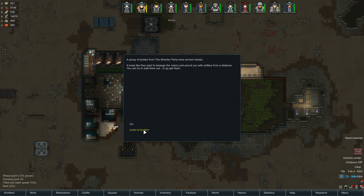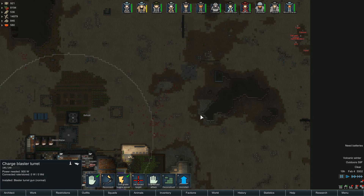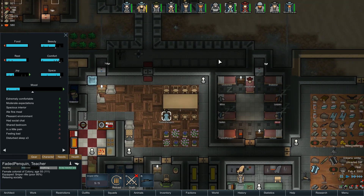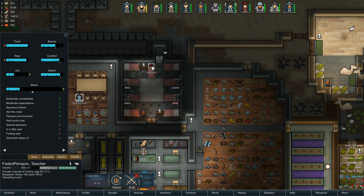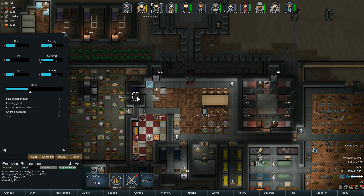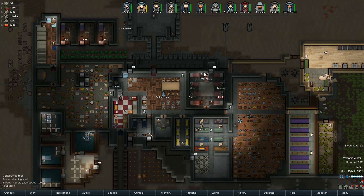The Shanker party has arrived and they're going to besiege the colony. We have mortars too! Fated Penguin, if you'd like to come mortar some people — and who else is awake? Dinoia wants to come mortar some people. Endovir is going to need some rest soon. Moondaren wants to incendiary some people. This should be good.